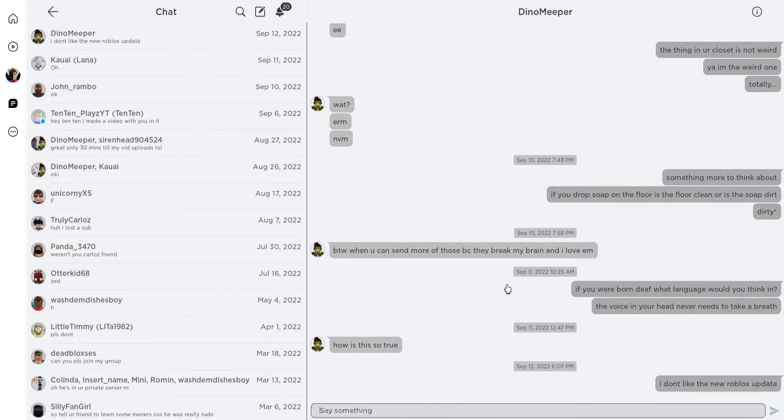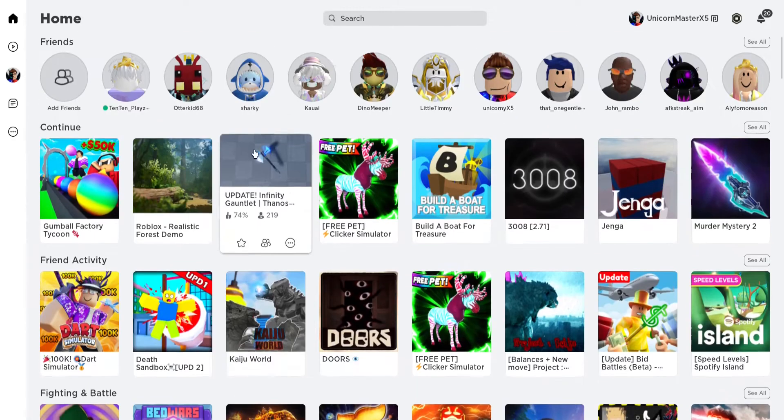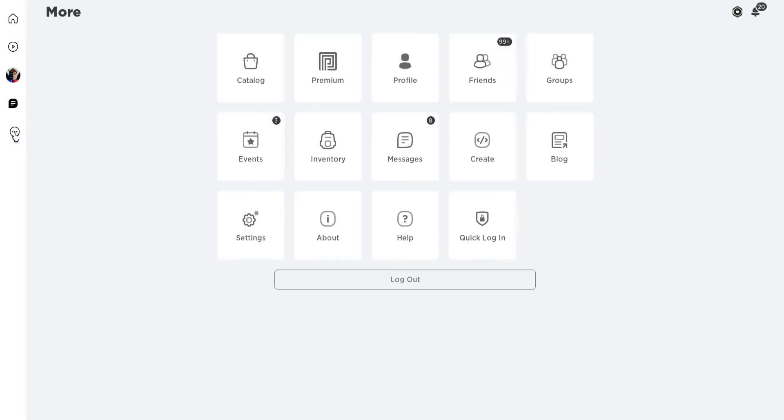You can type whatever. But what's annoying is once you leave this chat window, before it would just stay open and you could go and chat with them again. But now it closes, so if you want to chat with them again, you have to click on this, click on this, click on this, and then chat with them. It's so annoying, and there's nothing in the settings to change this.